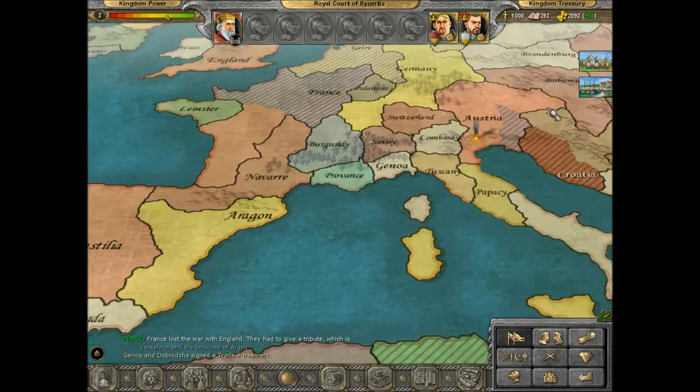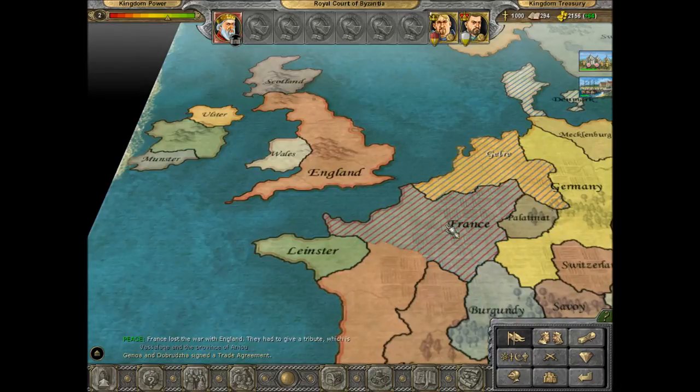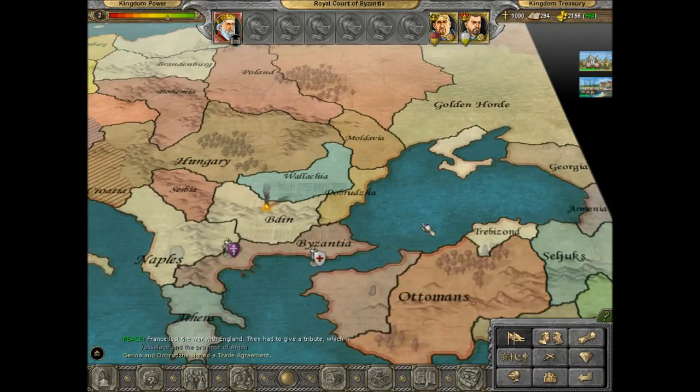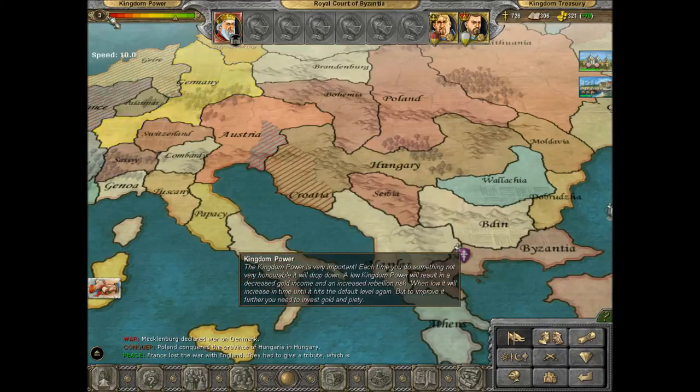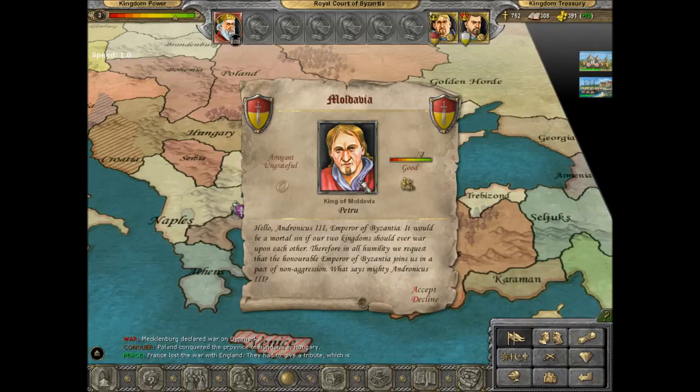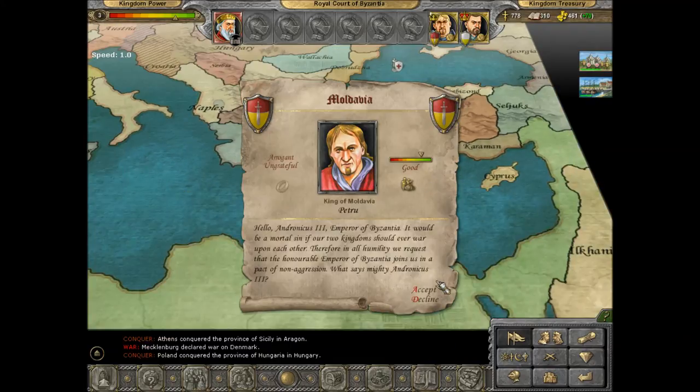I've never seen England do this well in this game — they usually get absolutely wiped out, but there's still time for that I suppose. So we'll go ahead and keep increasing kingdom power. A pact of non-aggression from Moldavia — I'll accept that.